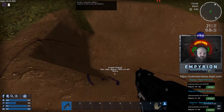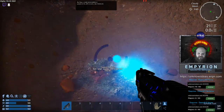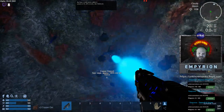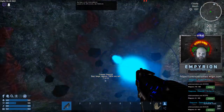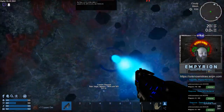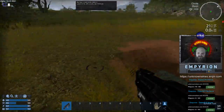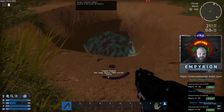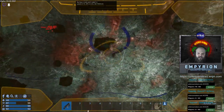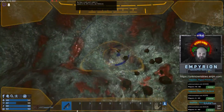You can drill with the survival tool now — interesting, right? This allows you to pull deposits out of the ground that you otherwise might not have been able to get, and it automatically picks them up. Drilling is really easy to do. You can also hit F5 to bring out your drone and take your drone into the hole and use it to mine as well — most people just use their drone and mine remotely.